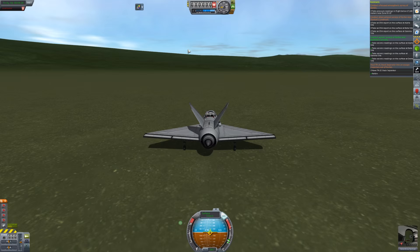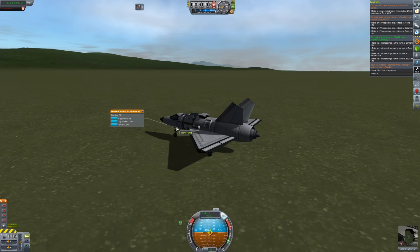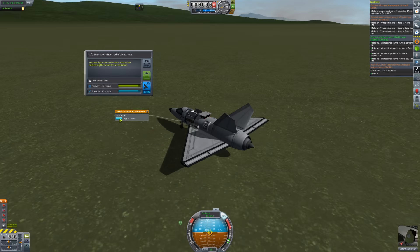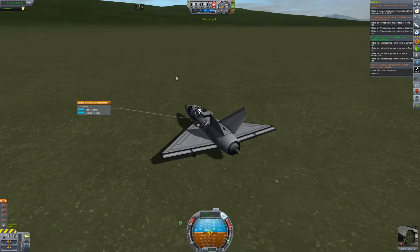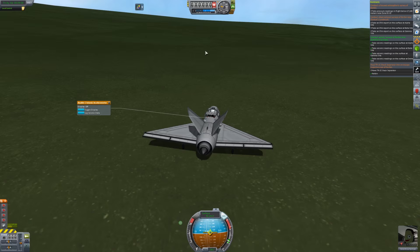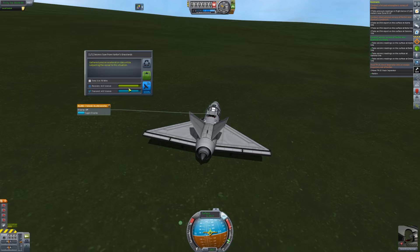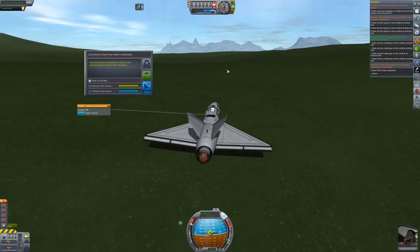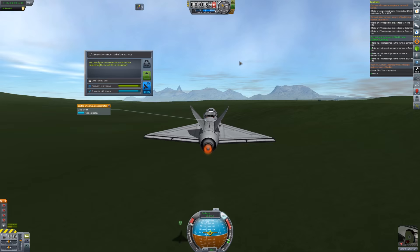Just getting a little out of control there. I'm going to head over to the grasslands because I think I've already got those experiments wrapped up. Maybe I should pack an extra battery for transmissions. I'll cancel that transmission temporarily and get the plane over to the grasslands, collect the information, then take off and transmit in the air with the jet on full throttle. Full throttle — there we go. Going uphill helps a bit, and we're up!